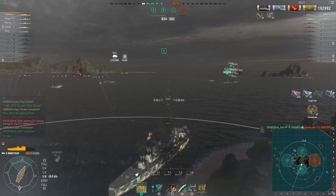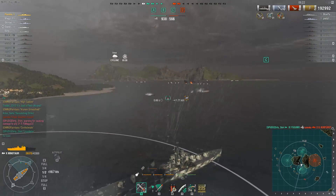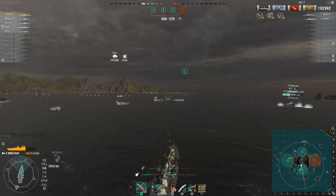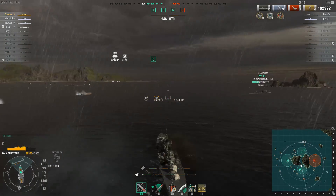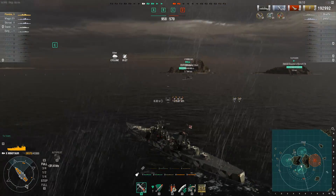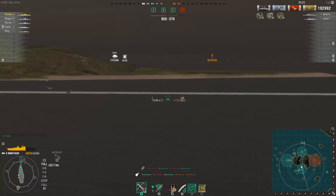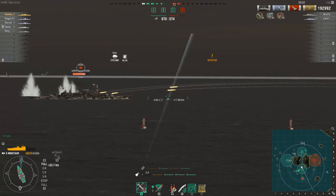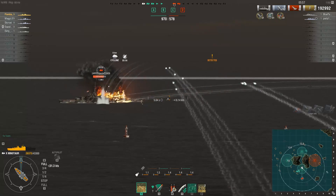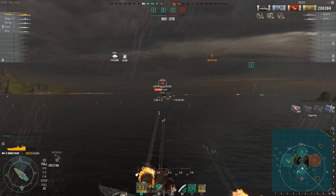Großer Kurfürst eliminated. 192,000 damage done; two enemy ships left. And once again the cyclone works against him — an enemy ship is clearly being shot at by somebody, but until he gets within eight kilometers his gun crew are enjoying a well-deserved smoke break. There he is — target cruiser, bearing 185, range 7.2 kilometers. All gun batteries fire for effect. And there's 200,000 damage.